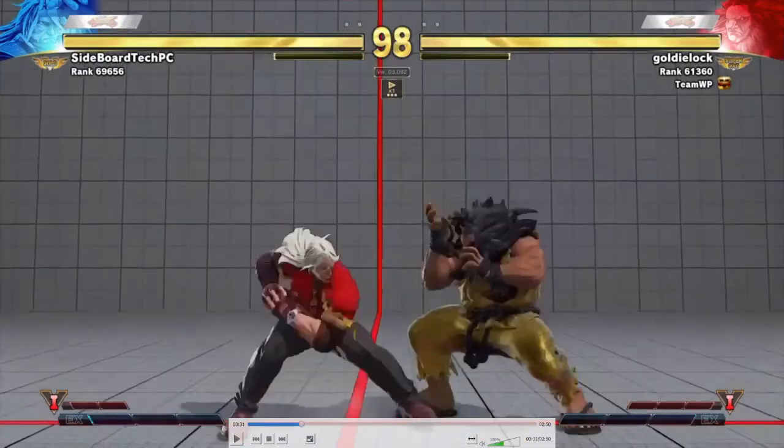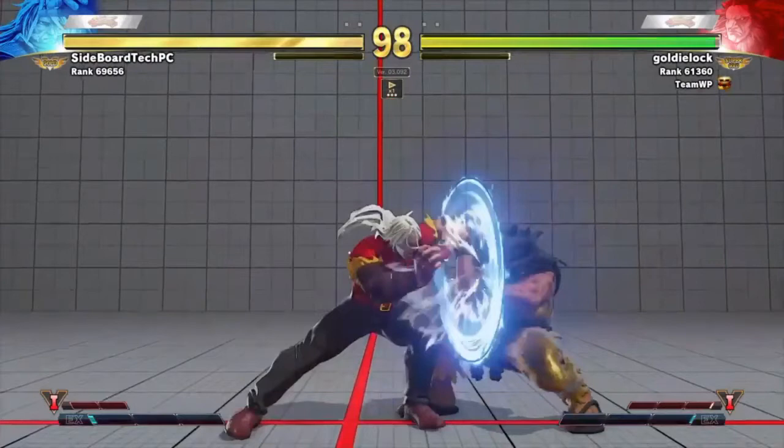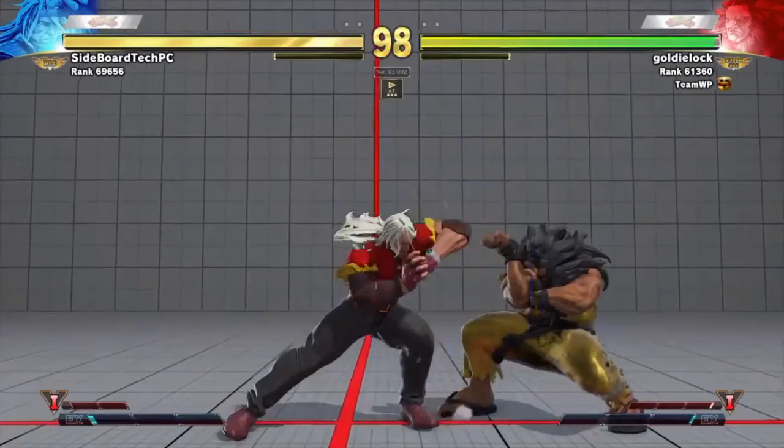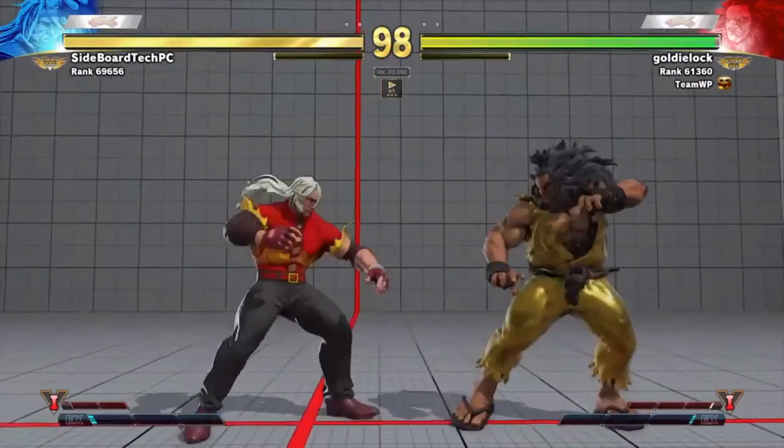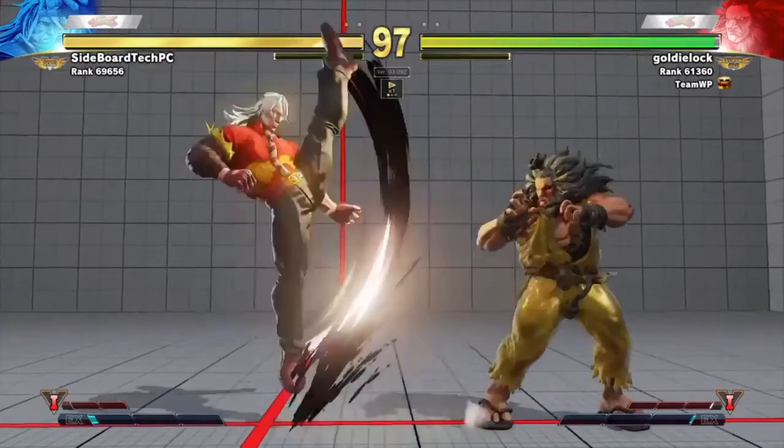Missed the DP there — just a little spacing issue. We get the crouching heavy punch, which on old Zeku is plus two, so he gets pressure after with a light. Usually they go into standing low punch and then a safe block string into the forward Bushingram ink kick. He goes for standing low kick here, and look what Goldie does — there's the pushback, a little walk back makes it whiff, and because he already buffered a DP, boom.